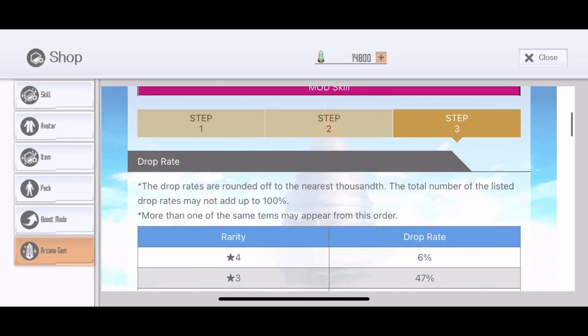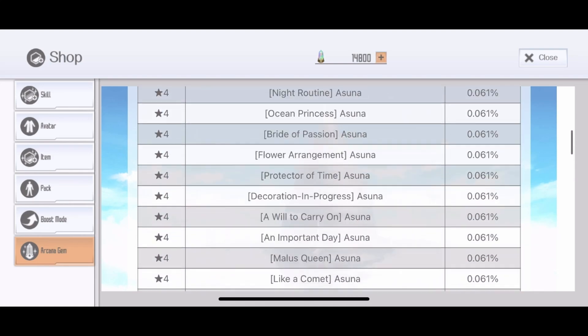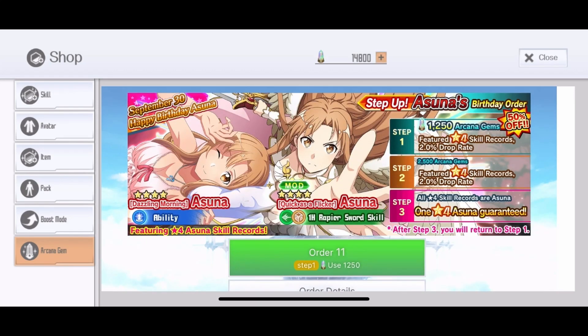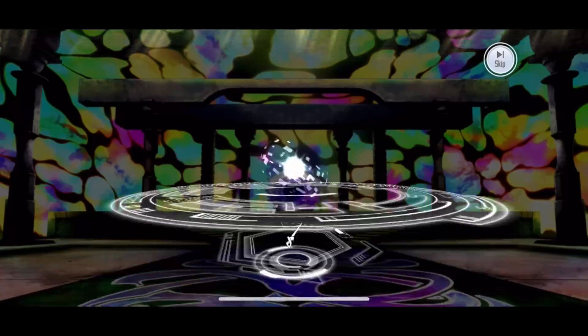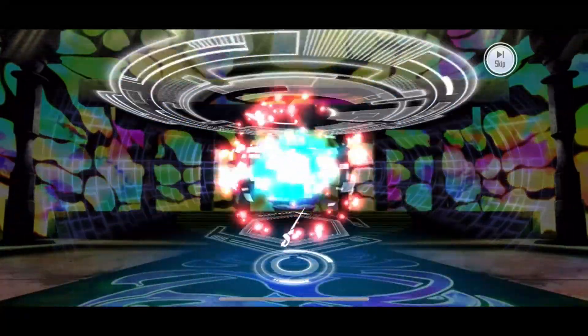The rates are really bad — 0.2 for one and 0.06 for the other, which is about three times better on the second. Let's jump in and see what we can get because we're only looking for Asuna skills. Mainly, if you're doing two rotations, we want around five 4-star skills — we should be fine.